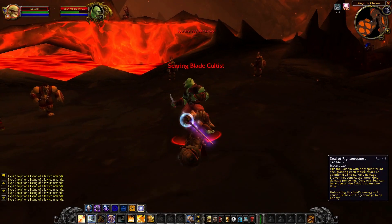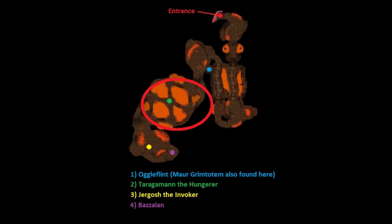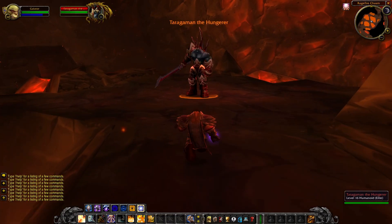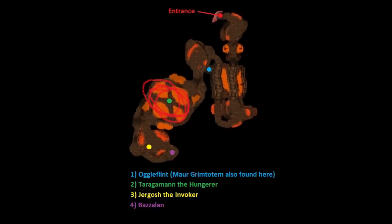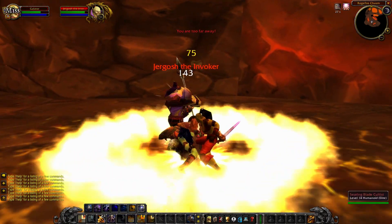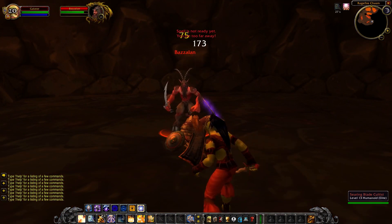After all of that, you're going to kill some Cultists for 'The Power to Destroy' — they're located here on the map. Following them, you will kill Tergaman the Hunger, located here, and then following that you will kill the last two bosses to complete the final quest. After that, you have completed all the quests for Ragefire Chasm in only one run.